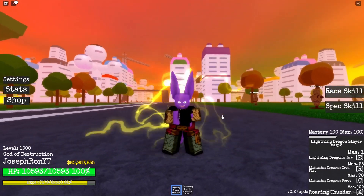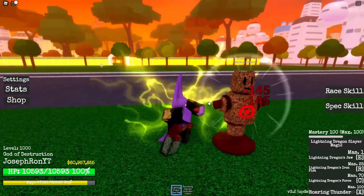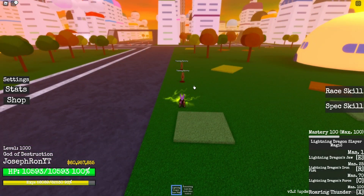Okay, this is the stance. We are looking electric, or lightning, or something. Let's see the fight. The first skill is Lightning Dragon Joe.